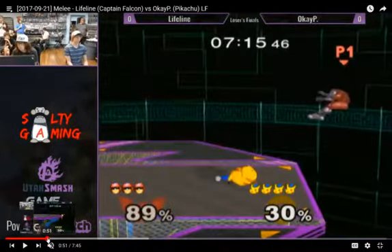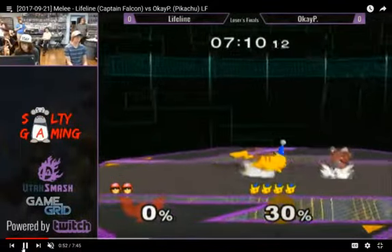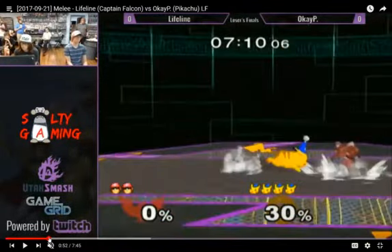If Falcon had gone on stage here it was an up smash anyways, so the Falcon's only real choice was to try and go for ledge. He's dash dancing around more and hits him with this Thunderjolt. You'll find Thunderjolt is actually really good at setting up for Pikachu's other combo starters.